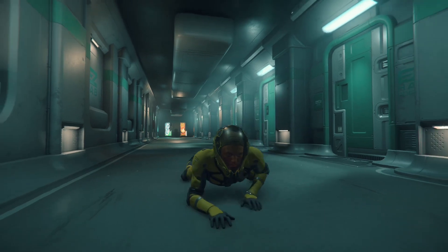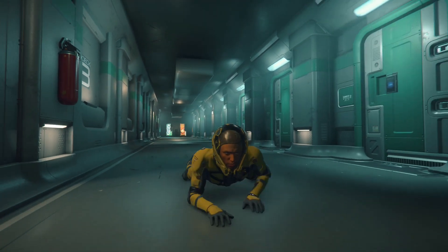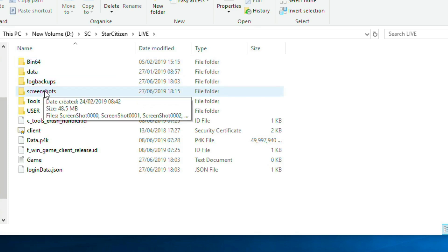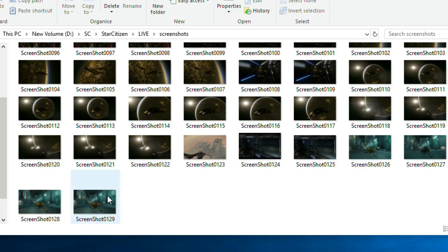Once you've found your perfect scene, press the Print Screen button on your keyboard. It's that simple. You can find all of your screenshots in the screenshots folder in your game files — just go to wherever you have installed the game and it's right there.